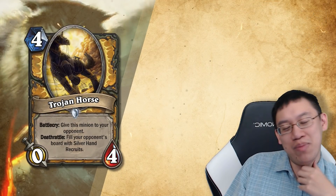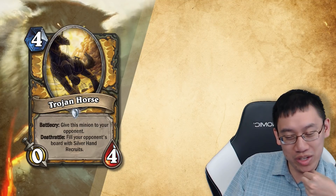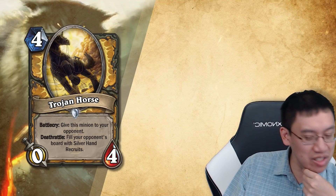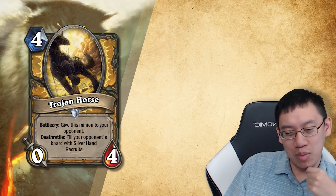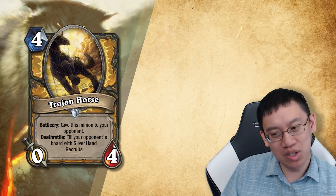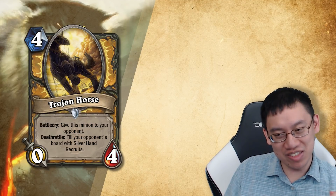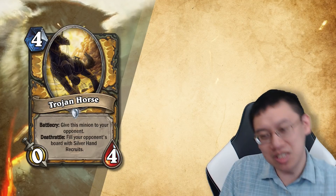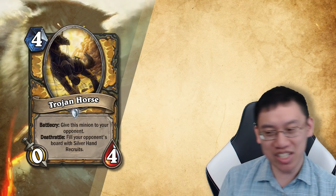Trojan Horse! Four mana Paladin minion, zero four. Battlecry: Give this minion to your opponent. Deathrattle: Fill your opponent's board with Silverhand Recruits. It reads a little strangely because you might think it's almost worthless. But as a reminder, you're giving the Trojan Horse to your opponent, which means when you kill it, your board will be filled with Silverhand Recruits. So in a way, it's four mana to fill your board with Silverhand Recruits, but you need to complete a small mini-quest of killing the Trojan Horse.